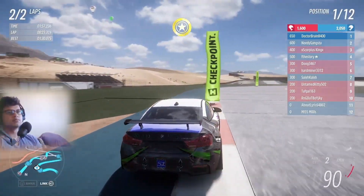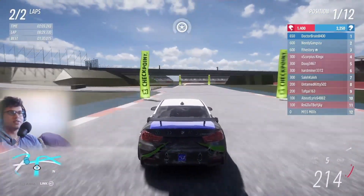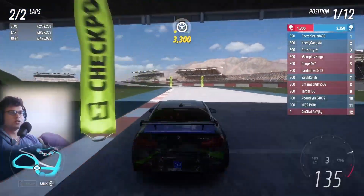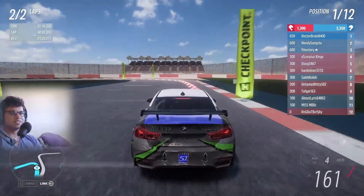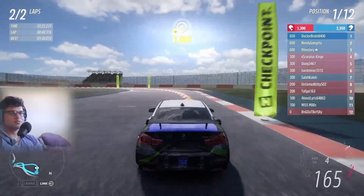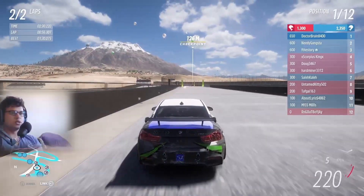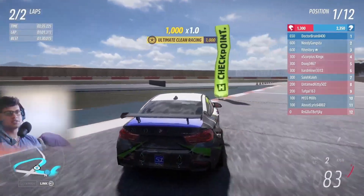Just look at the environment — it's so smooth. Basically, when you build an event lab, the platforms kind of stick out because you're building it around the hills and mountains of Mexico. But when you're doing this on the event lab island, you don't have to worry about any of that — you can just focus on the blueprint you have in your head. And this is just a beautiful track.